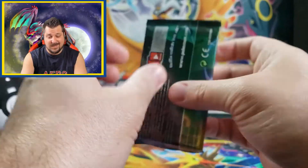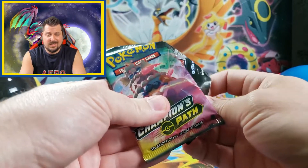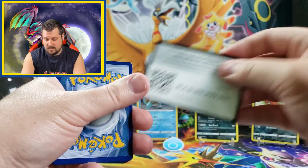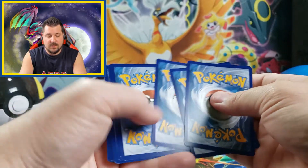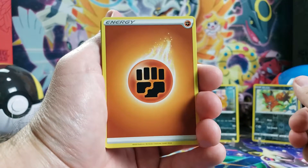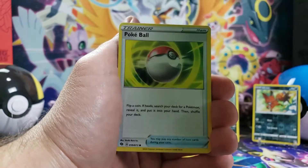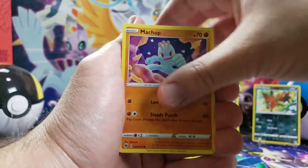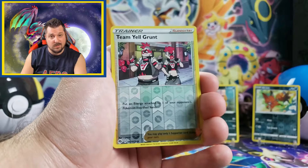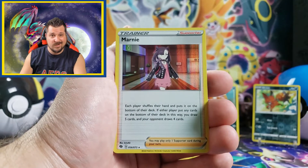On to the second pack. Most of you are probably aware, but every Champions Path pack comes with a holo card or better, so no matter what you're at least getting a holo card — which is very nice. Alright, we got fighting energy, Beedrill, Rotom Bike, Hyper Potion, Poke Ball, Machop, Hatenna, Full Heal, Scraggy reverse holo, Team Yell Grunt, and the holo card — a holo Marnie card.